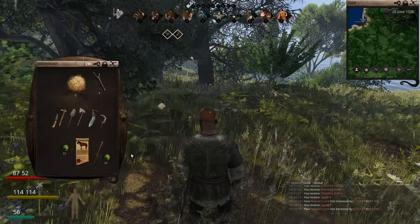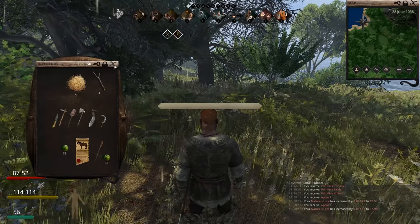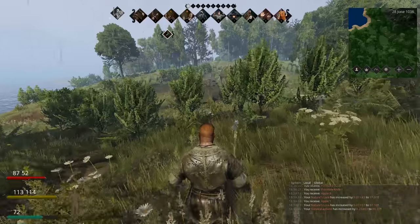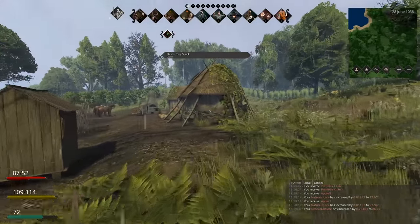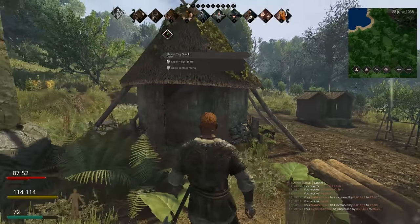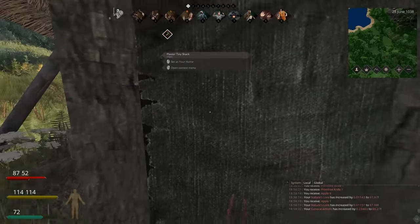You've got your food and your tools — what's next on the agenda? You'll want to get some housing set up. The first set of housing in this game is a tiny plaster shack. It doesn't come in any different shape or form — this is the baseline housing you will get. It's basically the equivalent of a very primitive hovel. It is quite detailed inside though.